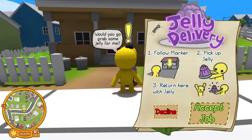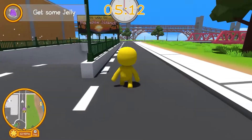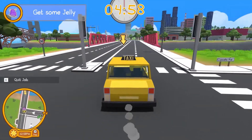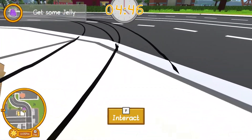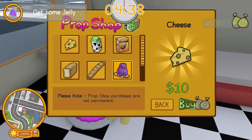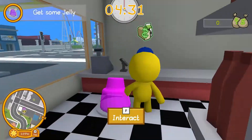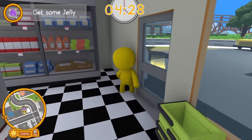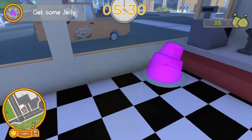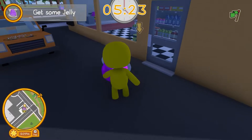So we need to complete tasks so we can get some money and progress in the game. Looks like we need to go in here and get some jelly. How am I supposed to get the jelly if I don't have any money? Alright, now we finally got some jelly so we can grab it. Now we can take it back to the pizza truck.